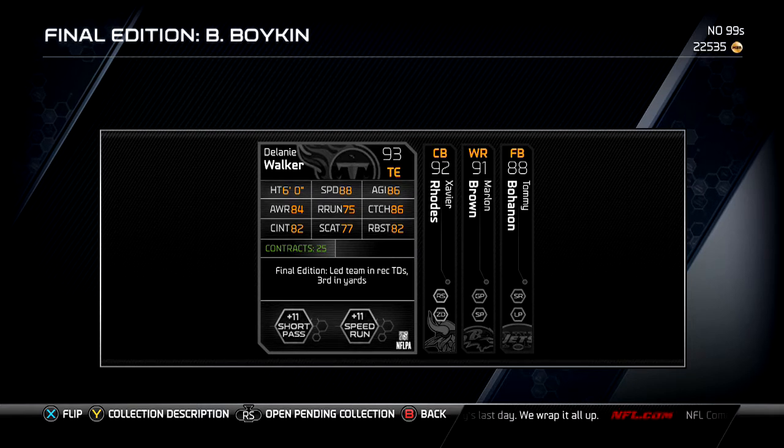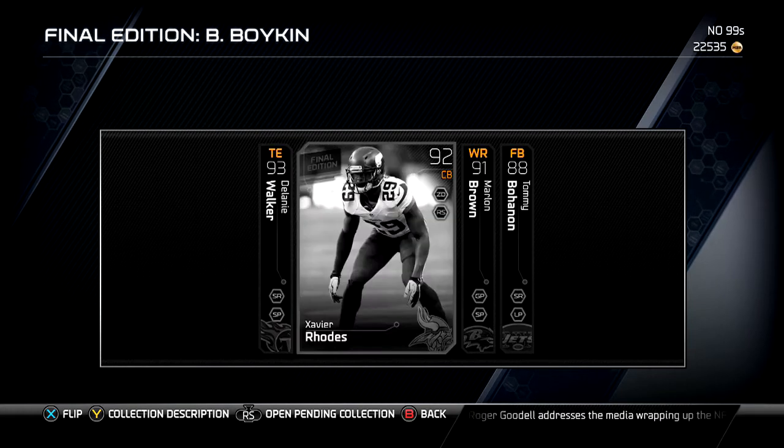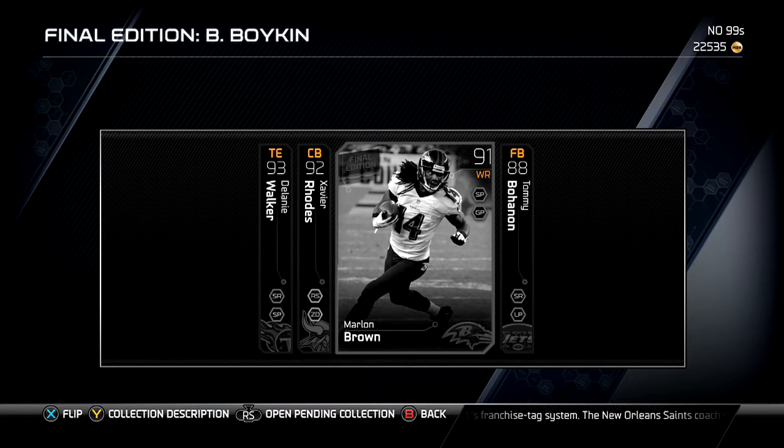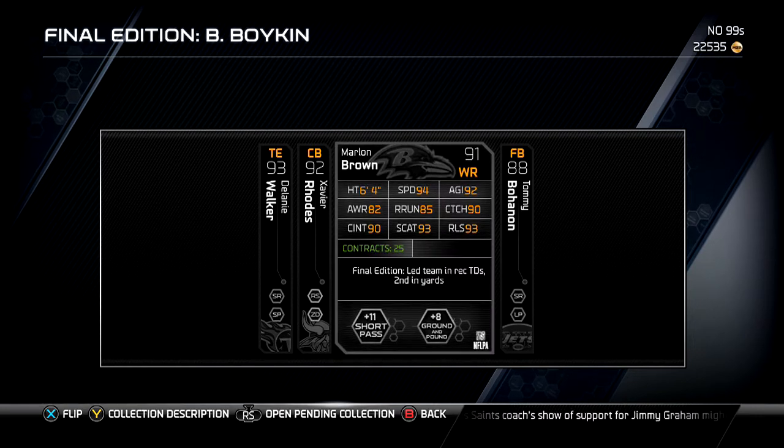Here's what you need for the collection: Delaney Walker - he's undersized but a great run blocker, and I'm talking about in real life, not just in MUT. Then there's Xavier Rose, cornerback from the Vikings, with nice speed and nice zone. He's one of the only cards I've ever seen with a better zone than man, but he has a nice press too. These aren't cards you're going to use on your team unless you have a really budget squad.